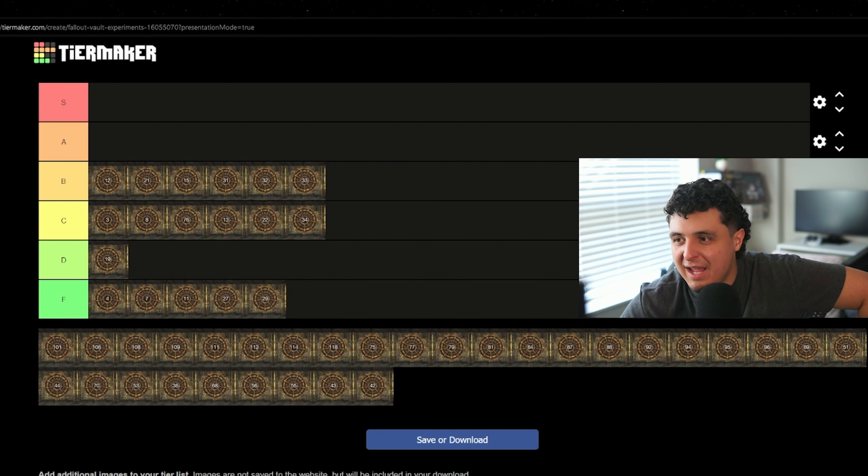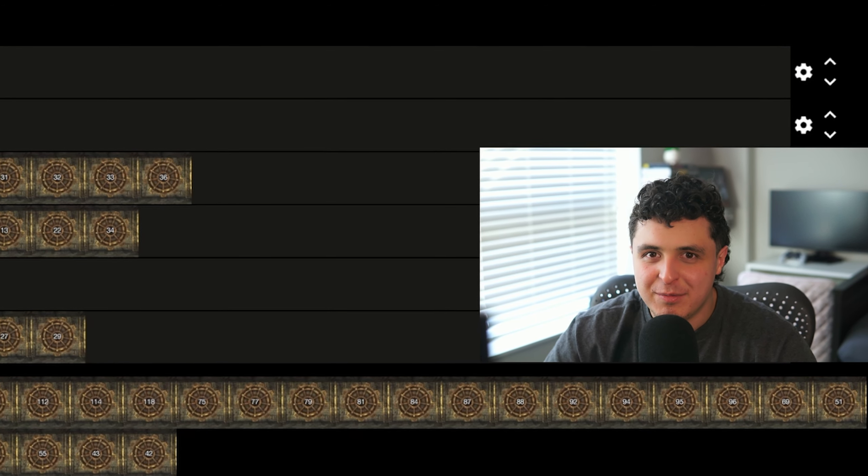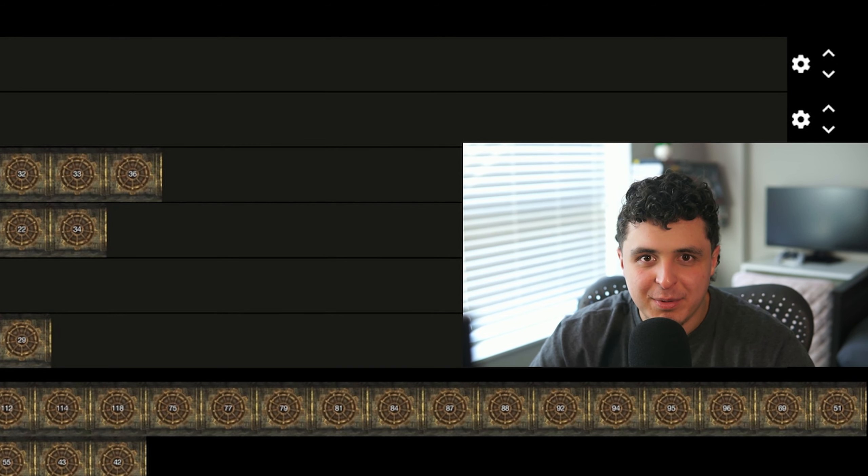Vault 42. Purpose: no light bulbs above 40 watts. Outcome: unknown. I tried googling how bright a 40-watt light bulb is and it's hard to imagine. I think that's pretty dark, but it doesn't sound that horrible — it'll constantly look like you're in a dim reading light, which, looking on the bright side, you always have perfect reading light. And what if you just used 10 of those 40-watt bulbs strapped together? It would basically be 400 watts. C tier.